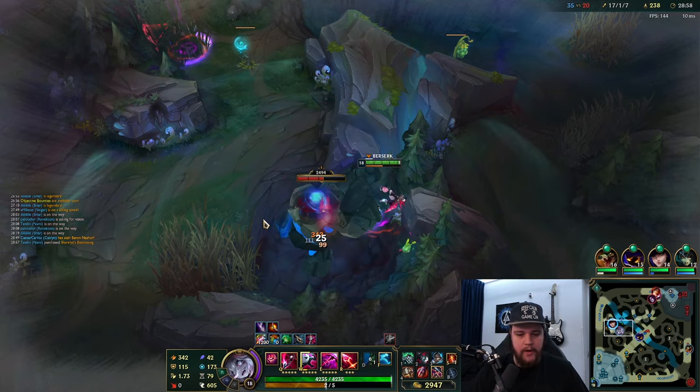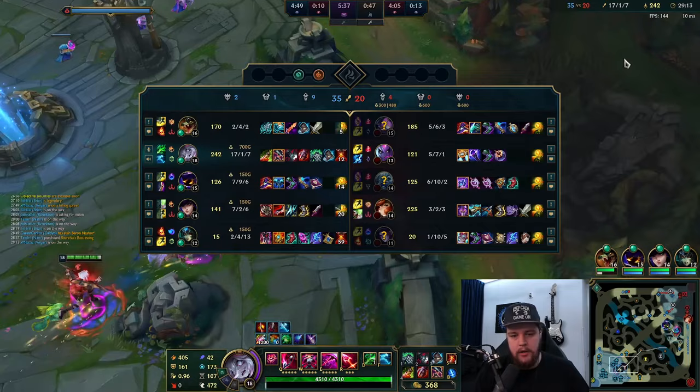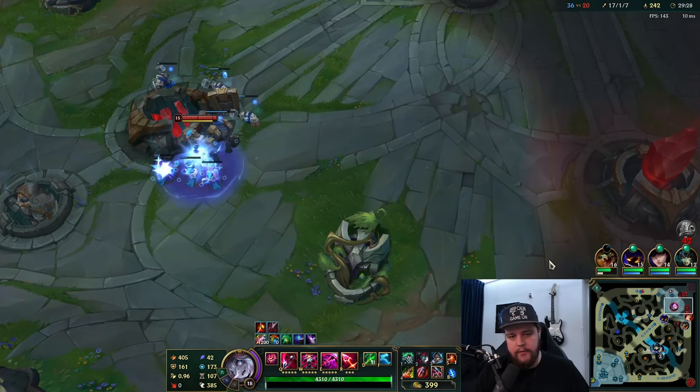We have Death's Dance now. As the final item you can add a potion, and you can also sell your boots at this stage for another item - ideally something that gives movement speed at the same time. You can pick one of those items if you like, or you can stay with boots - you are relatively fast especially if you go something like blue Smite.